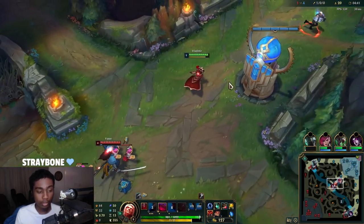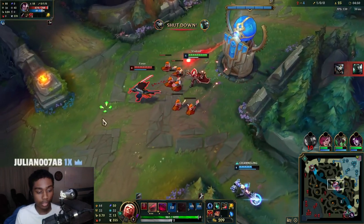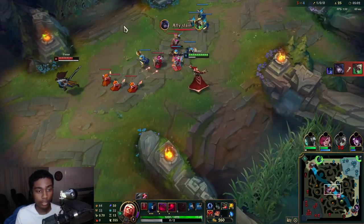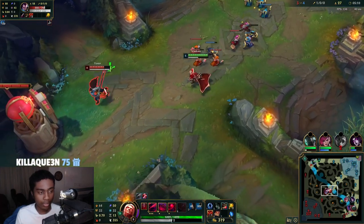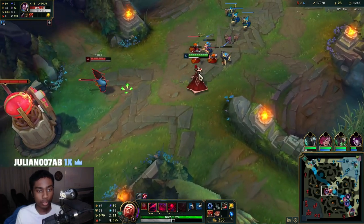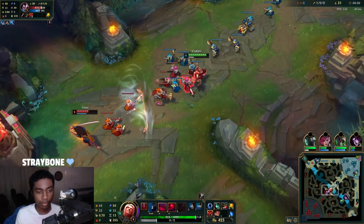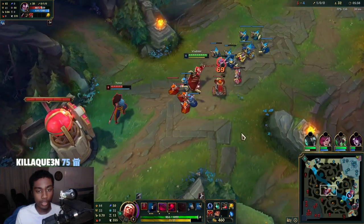I'm just gonna get crashed in. Where Vladimir's counterplay lies is in his wave clear. I'm gonna E — oh man, I didn't E long enough for the slow. Slow pushing and queuing, taking a nice slow lane since you out-sustain 90% of laners. We're just trying to be as annoying as possible. There's his bone plating — gonna queue the wave, try to hit level 6, and then all-in him.